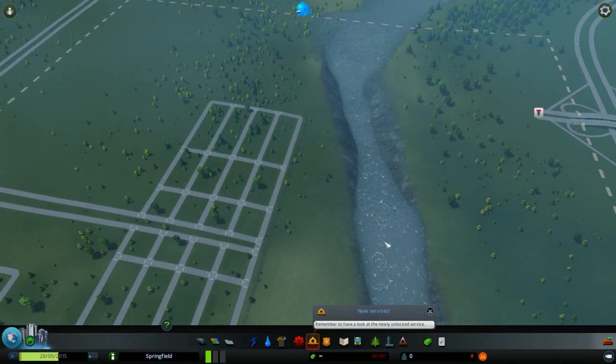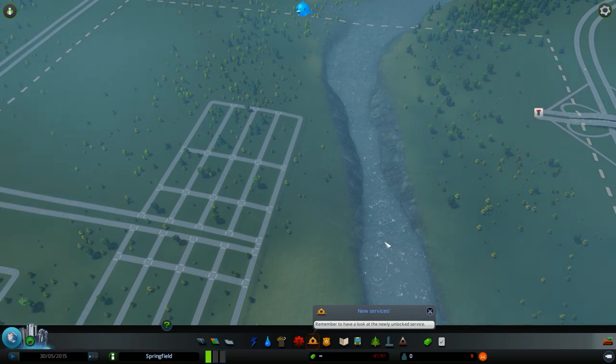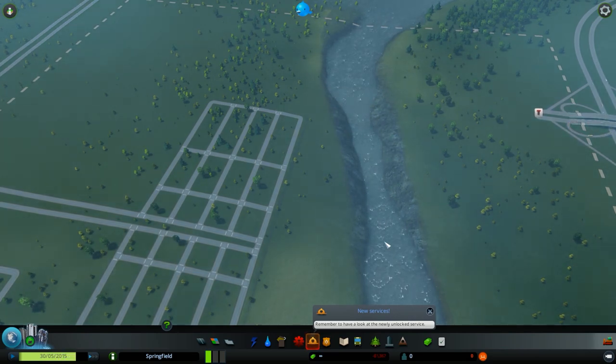Hello and welcome everyone to a tutorial for Cities: Skylines. This time I would like to talk about the electricity and the water supplies. You should know that electricity and water are the very pillars of Cities: Skylines — if you don't supply your city with water and electricity, you won't be able to even build the city.